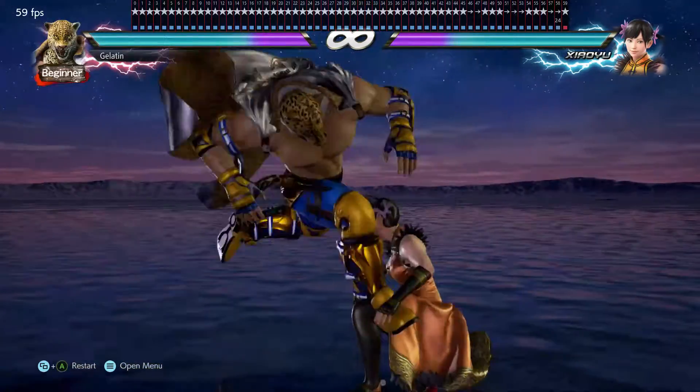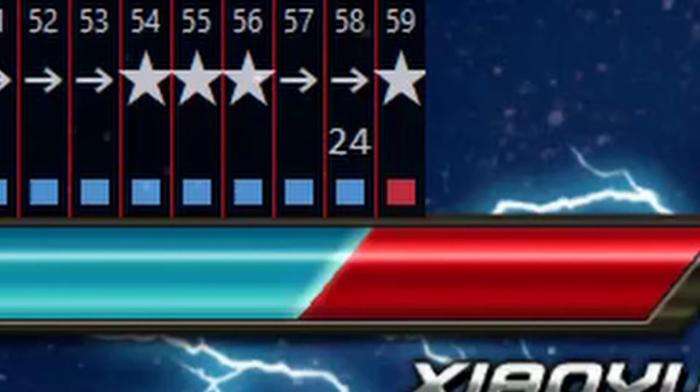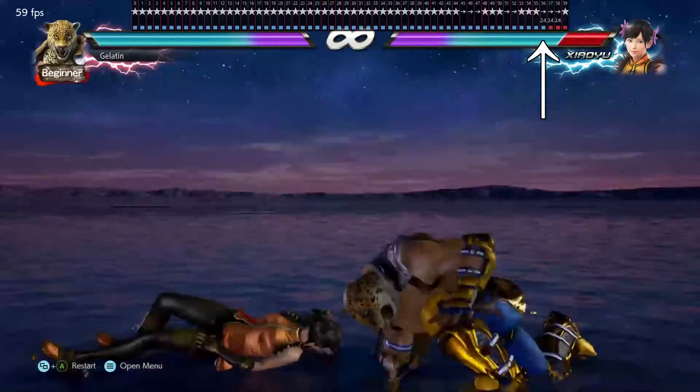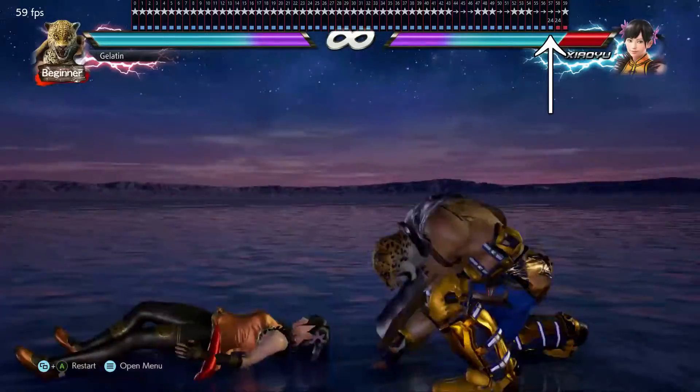At its core, an ISW is just 3 forward inputs and then a 2+4. The most important part is to make sure that 2+4 is exactly 1 frame after the last forward. If you input 2+4 on the same frame as the last forward, or more than 1 frame after the last forward, you will get a normal 2+4 throw.